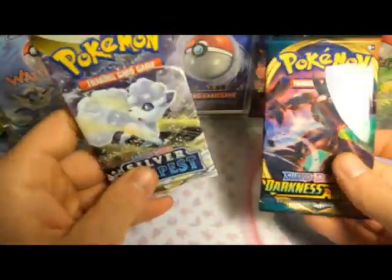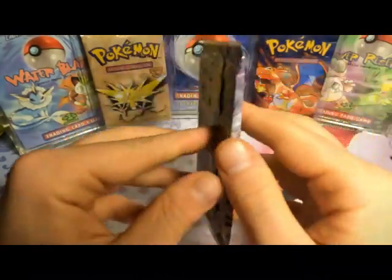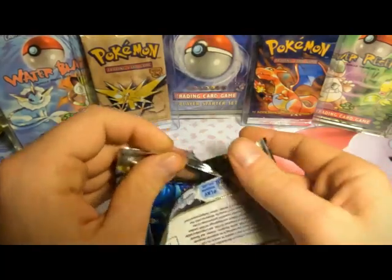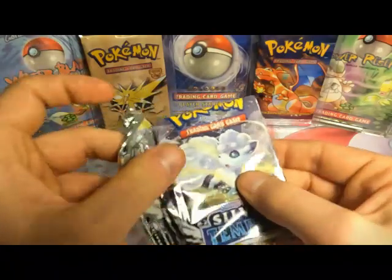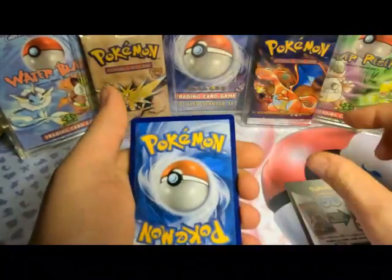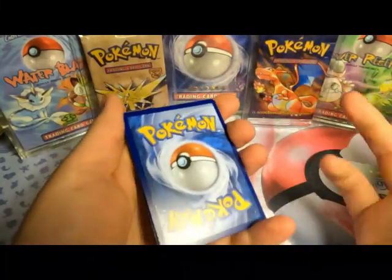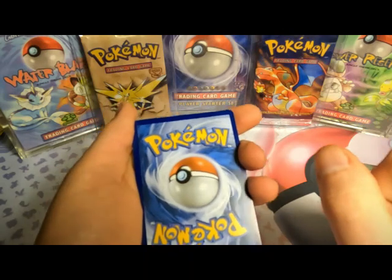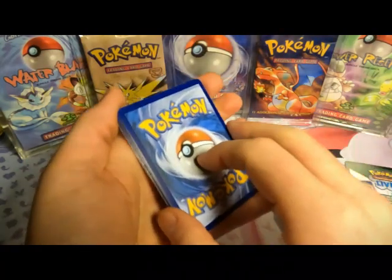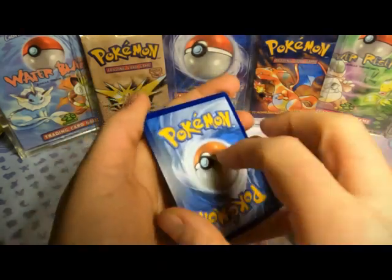Two packs left. I'm going to save Darkness Ablaze and open Silver Tempest first — these are my favorite two sets. I'm currently trying to complete the Darkness Ablaze set and I'd rather just pull everything myself than buy the singles. When you open Pokemon cards you could probably buy everything cheaper online — the rares, full arts, secret rares — but if you manage to pull one of them from a pack, it's a lot cheaper that way.